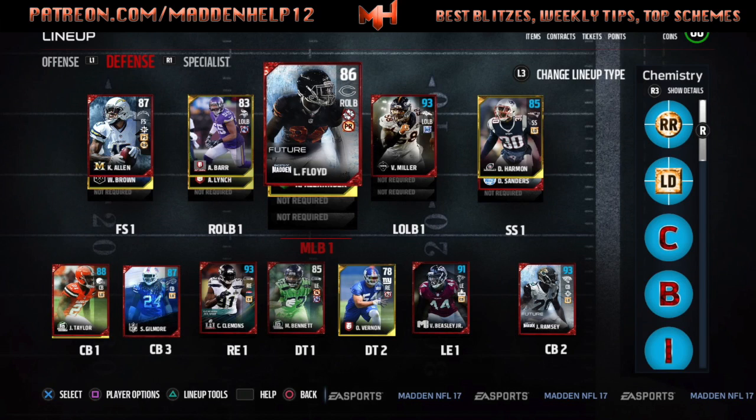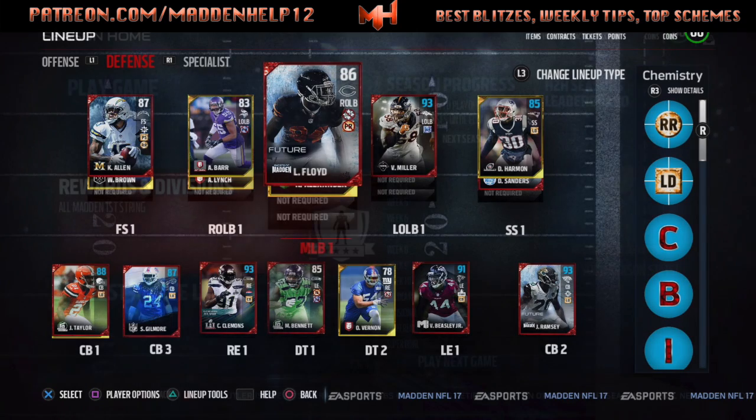With Von Miller, I drop him down — I put Beasley at D-tackle number two and Von Miller at left end. They're great in both the run game and the pass game. The entire D-line has 95, 96, or 97 finesse move, strength, and block shed across the board. Vic Beasley, Von Miller, Clemens, and Bennett all have pretty good speed as well, so you can do whatever you want with them.